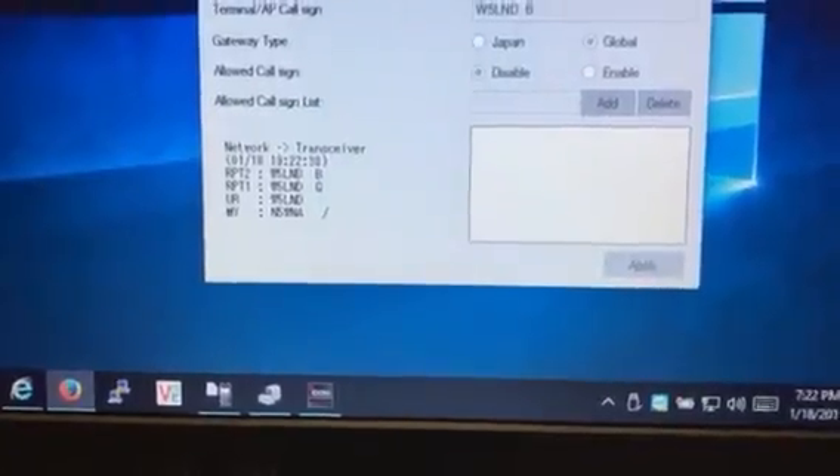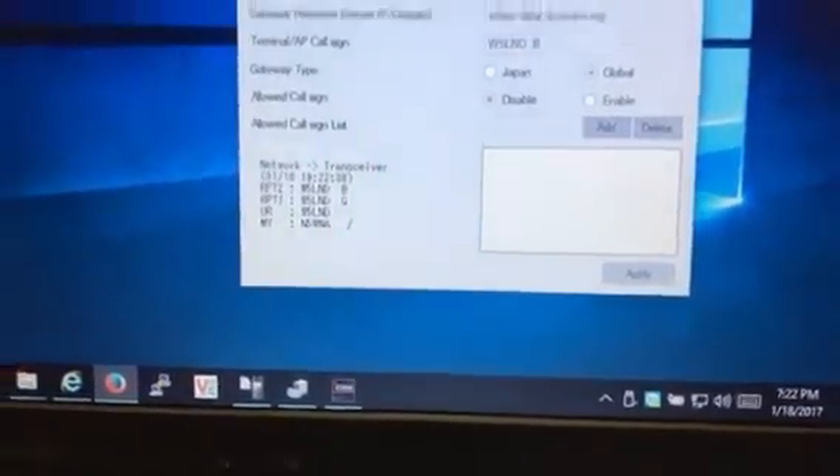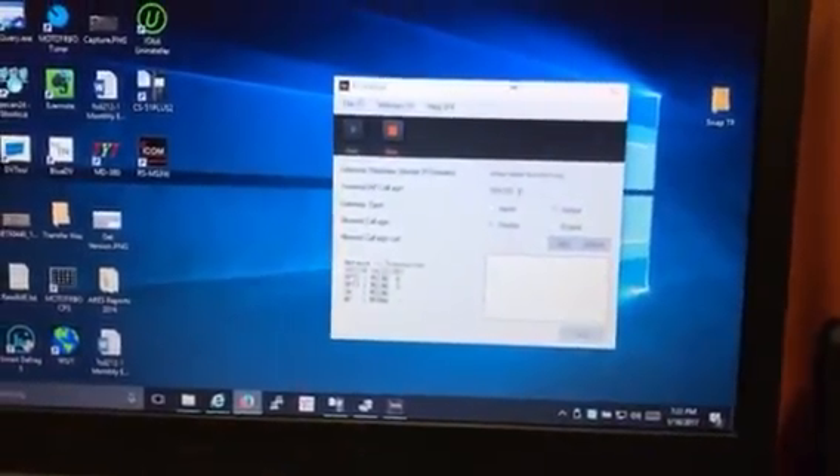You can see my call changes on it. So it goes right back to the callsign routing straight to the gateway, and that's it.